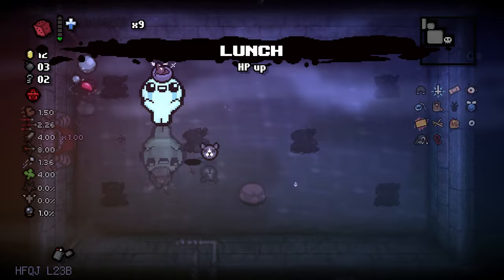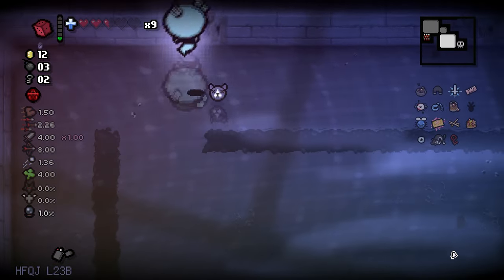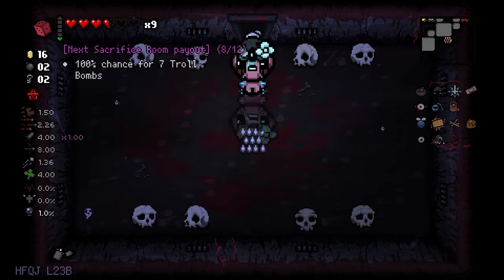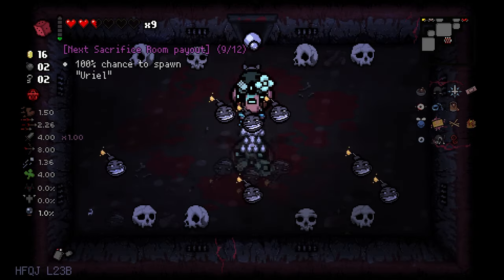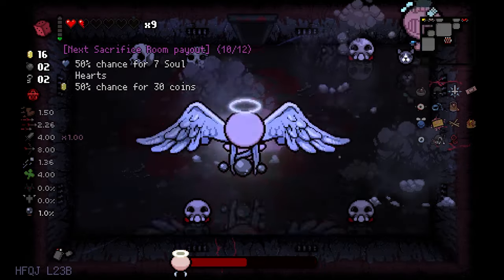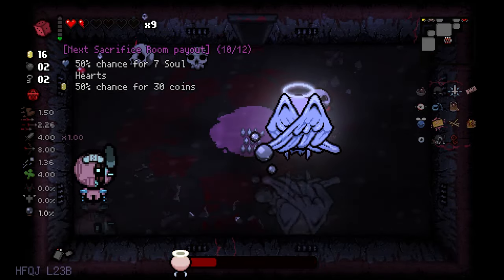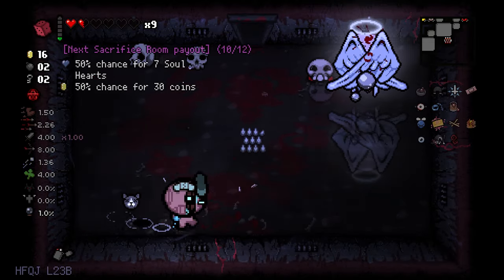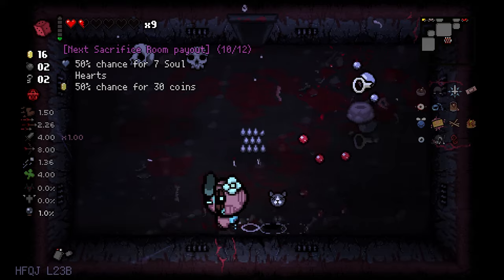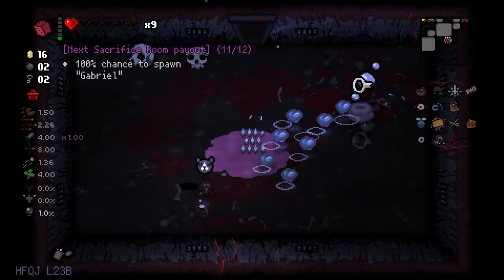We got an HP up — we can use that in the sacrifice room to get coins or soul hearts. Some troll bombs. Spawn the angel as well — we can get rid of him pretty easily. Look at it, I'm moving everyone. I'm just moving the boss. This is so strong. There's my key piece, and we get soul hearts.